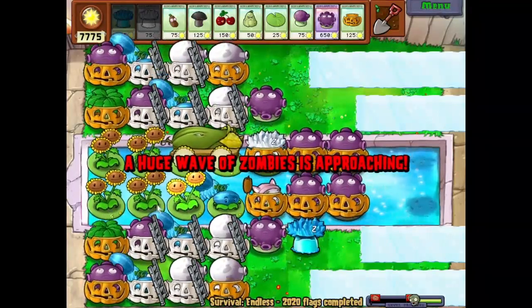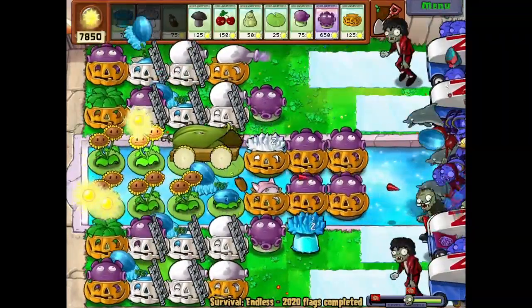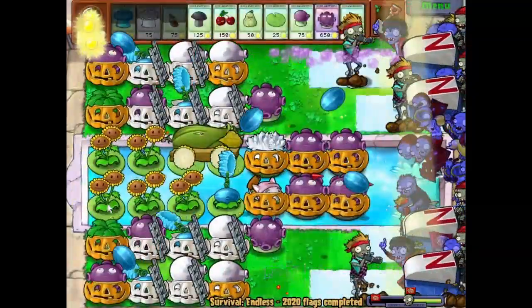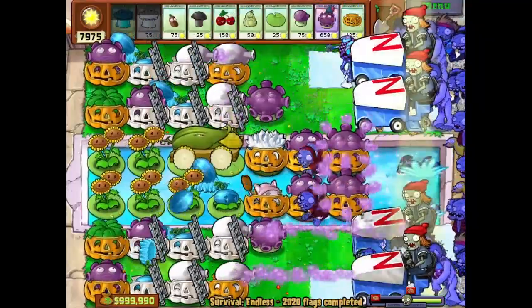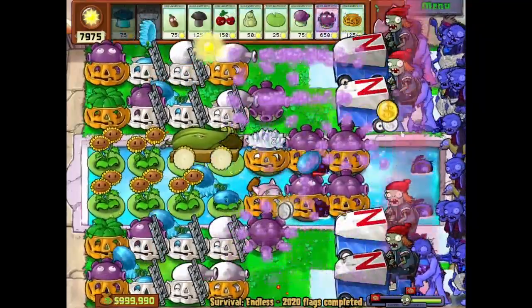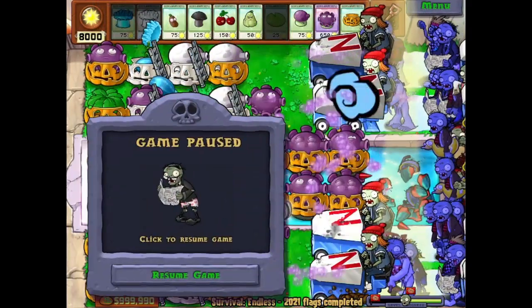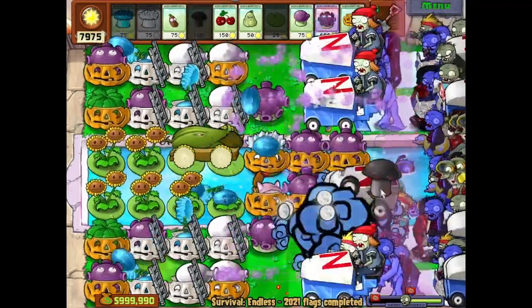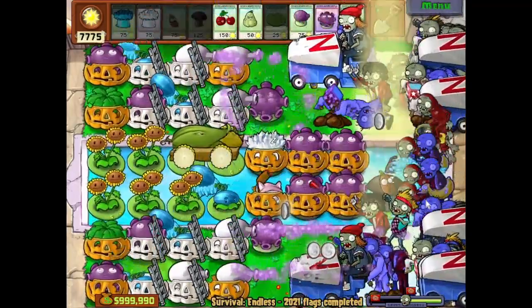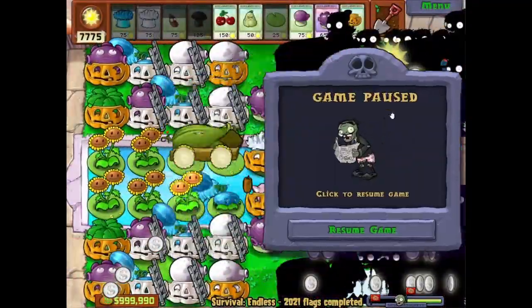We can freeze the Jacks — there are no Bungees but there are still Jacks so we need to freeze them. Time the ice a little later than normal. We can actually time the Doom by putting it on column 8 and delaying it by about 2 seconds — that's actually enough. Just don't let the early Jacks bomb it — 2 seconds is what's enough.